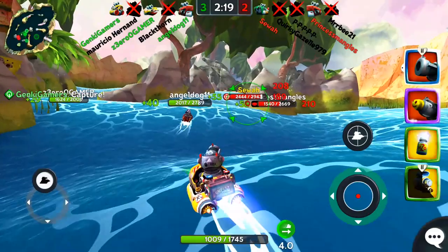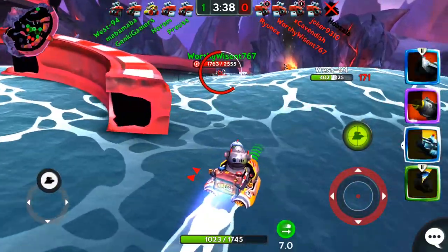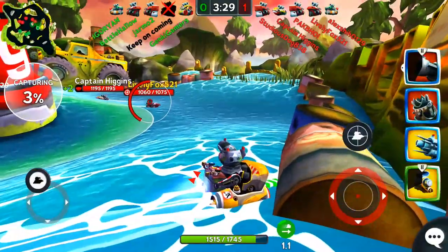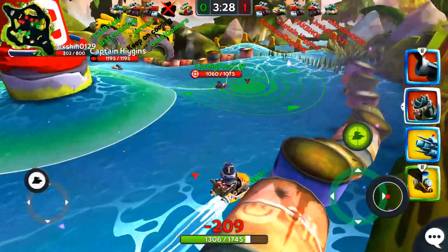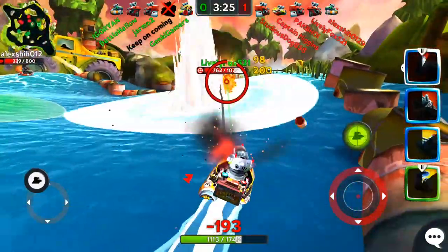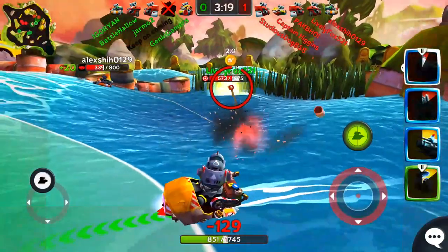Here are a few more examples of leading your target. This concept is the same with mortars and torpedoes. You first get your weapon focused on your target, then manually aim it ahead of your target so that when your shot is traveling to the target, it lands right on top of them. The distance ahead of your enemy that you must aim will depend on the weapon's projectile speed and how far away the enemy is.